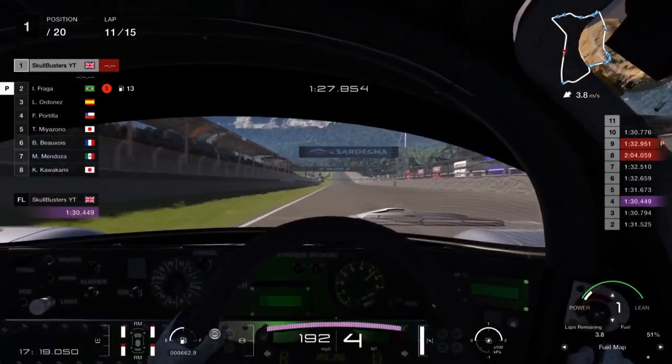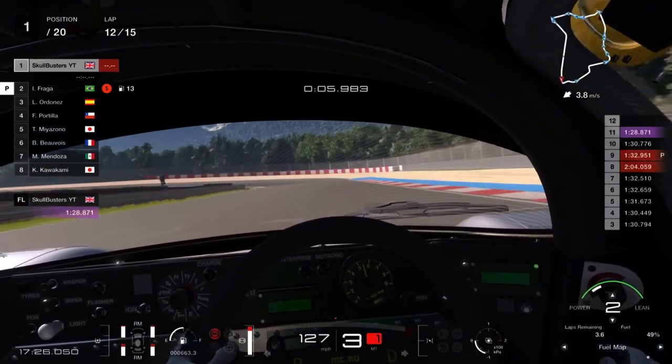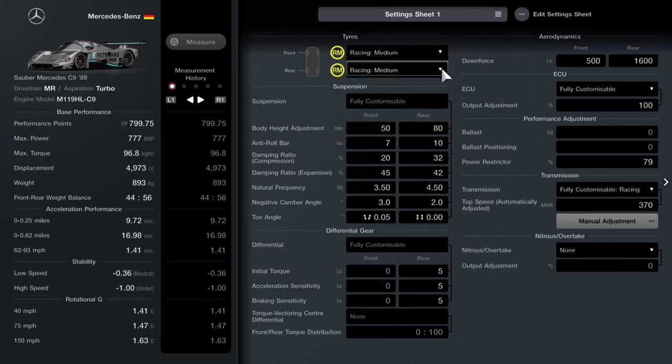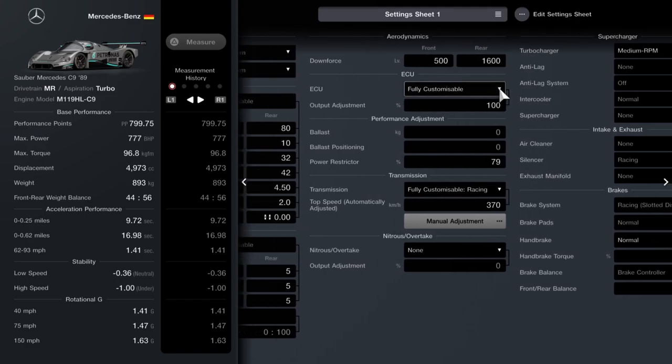Let's get into the tune. You want racing medium tires. Ride height: 50 front, 80 rear. Roll bar: 7 on the front, 10 on the back. Compression: 20 on the front, 32 on the back. Expansion: 45 on the front, 42 on the back. Natural frequency: 3.5 Hz on the front, 4.5 on the back. Negative camber: 3 on the front, 2 on the back. Toe out on the front: 0.05, and leave the toe on the rear. Diff: 5 all round. Front downforce: 500, rear downforce: 1600.